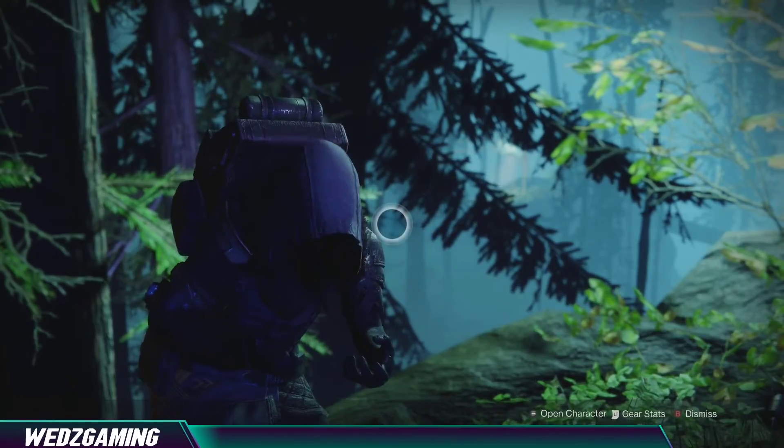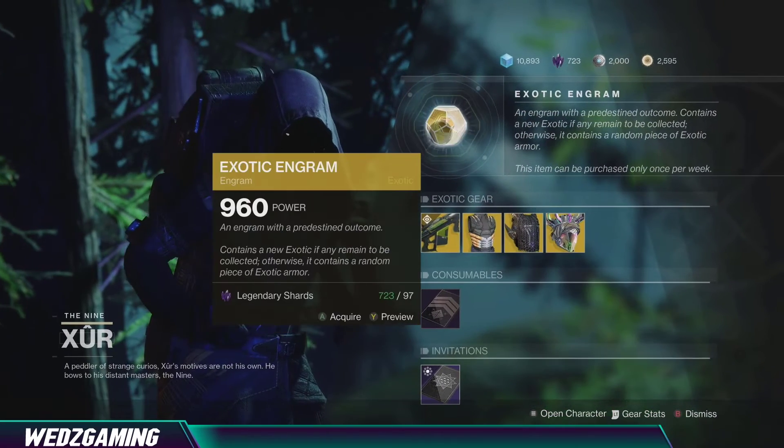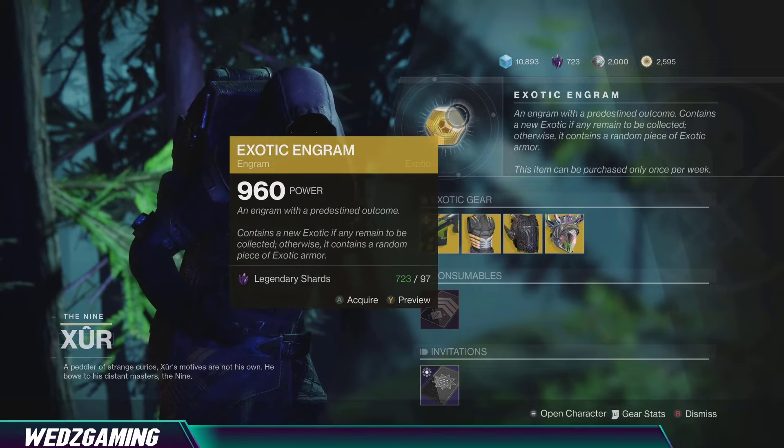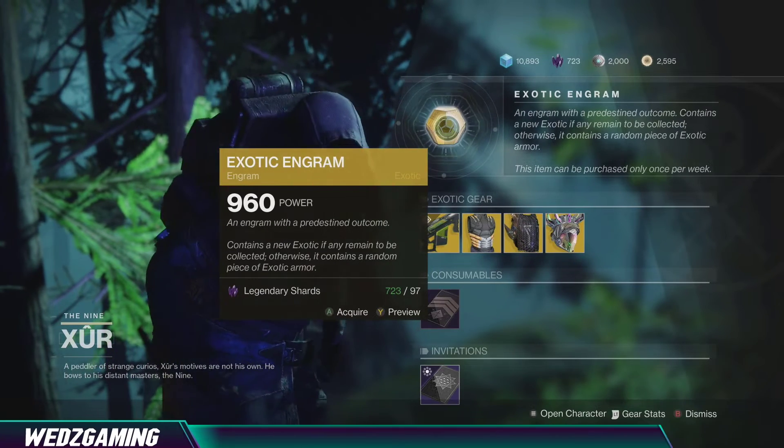Alright, he is right here. As usual he's selling the exotic engram for 97 legendary shards — you get a chance to pick up an exotic that is not currently in your inventory.